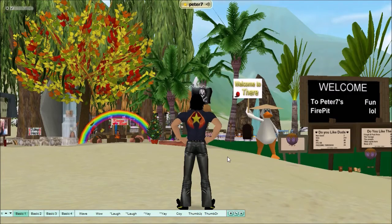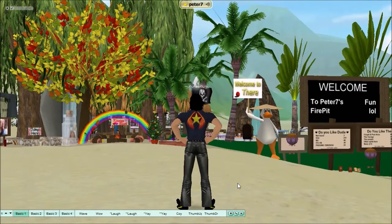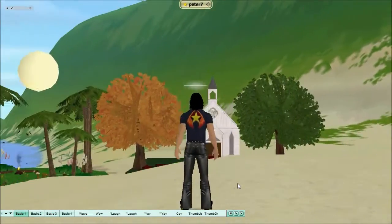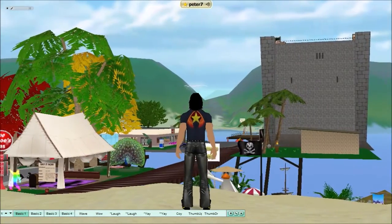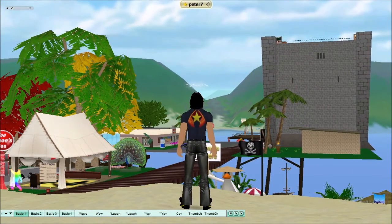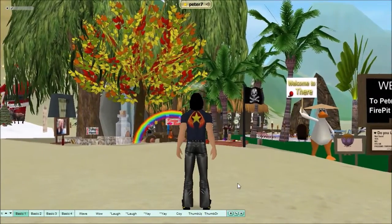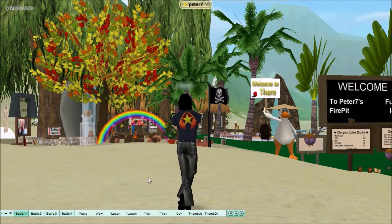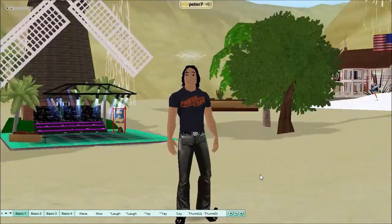Here you land at Do the Beach — a nice area where I stay within world. A lot of my homes and good friends are out here and there are a lot of different things you can do here. Just look up Do the Beach on your map, teleport here, and there will always be someone here to welcome you.